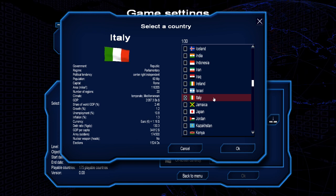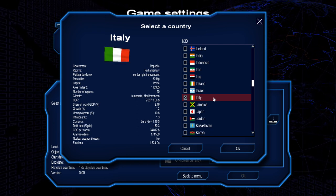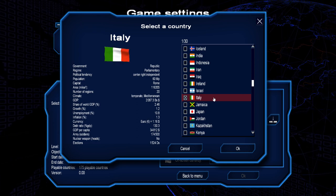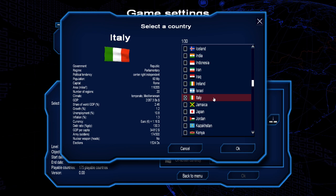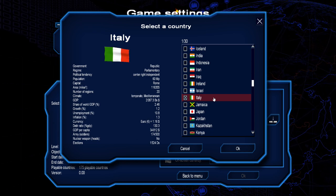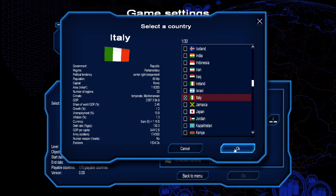So: Republic, Parliamentary, centre-right independent. It will be interesting because I know Italy has a coalition of two parties, so it will be interesting to see how they work out that whole situation in game. 60 million population, Rome is obviously the capital, quite a large area in square miles, 20 regions, temperate Mediterranean climate. GDP is just over 2 billion — pretty good. Share of world GDP is 2.46%, growth 1.2%, unemployment 10.8%, inflation 1.3%, currency Euro. 130% GDP debt — wow, that's going to be very hard to sort out. GDP per capita almost 35,000.